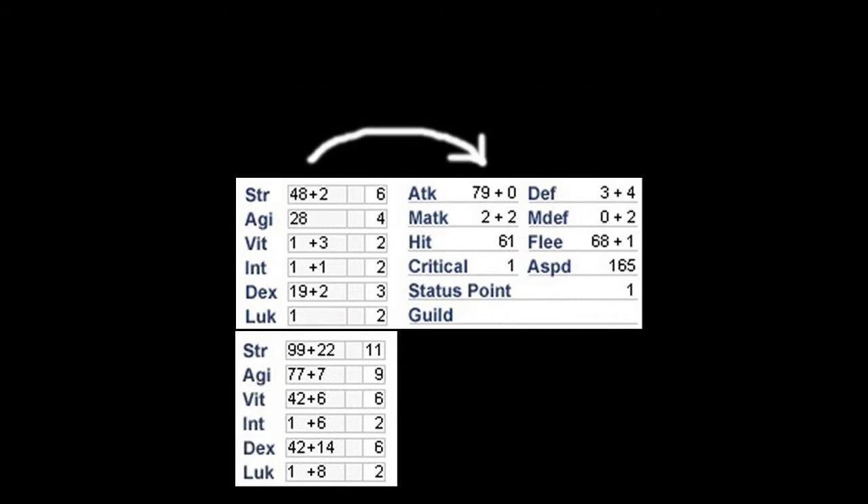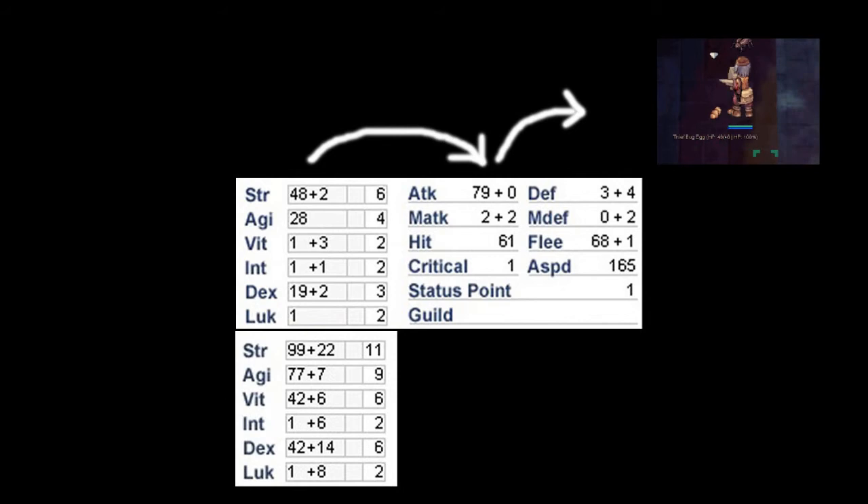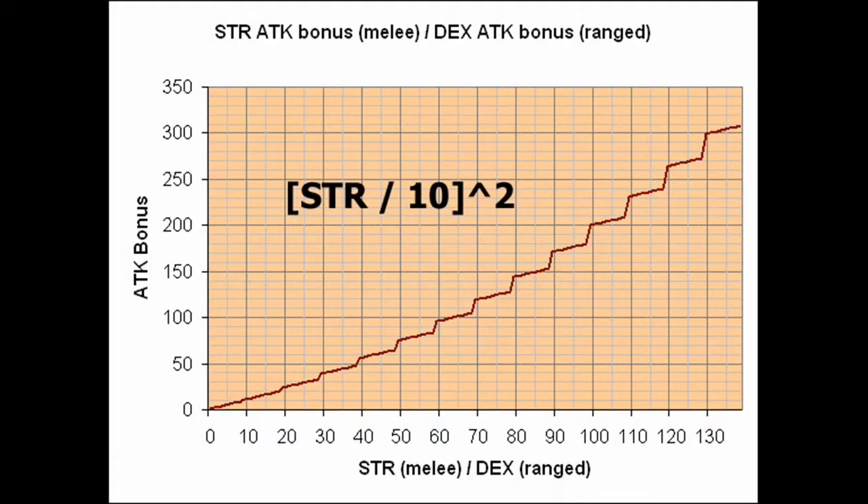Strength increases the Attack value, and Attack is used to calculate damage. With a Strength-based weapon equipped, for every 1 point of Strength, we get plus 1 Attack. Additionally, every time our total Strength reaches an increment of 10, we get an amount of Attack determined by a specific formula — this is called the Strength bonus. Every time we hit one of those 10 Strength checkpoints, it increases the amount of Attack granted by the next checkpoint. Simply put, the more Strength we get, the more rewarding Strength becomes. This is why Strength characters like to push their Strength as high as possible, well into the hundreds.